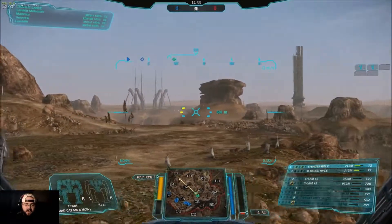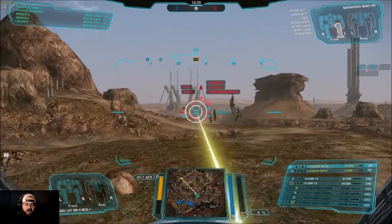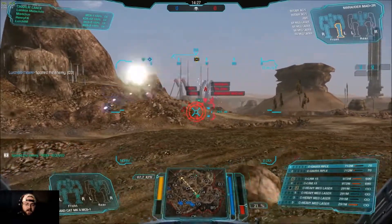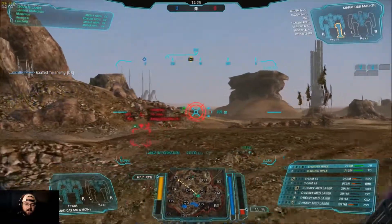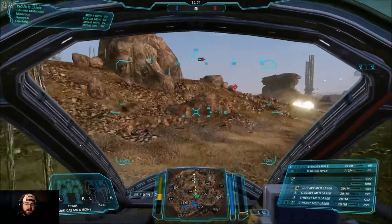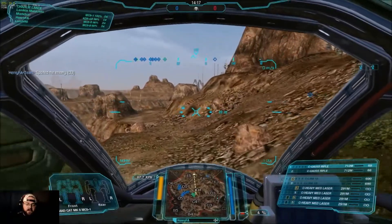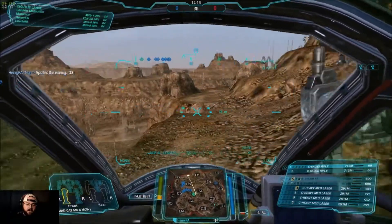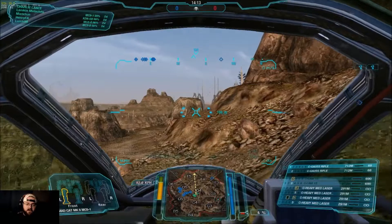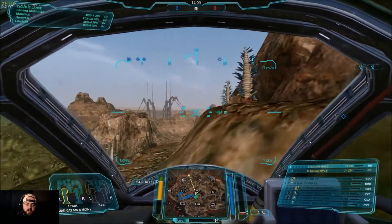We definitely started on the easy side of this map. We have the fortunate starting area where we can immediately get up top and claim it for ourselves and shoot the dirt — all that stuff we want to do to assert our dominance over the Reds. We are already holding the top, or at least very much contesting it. There's a light up here.